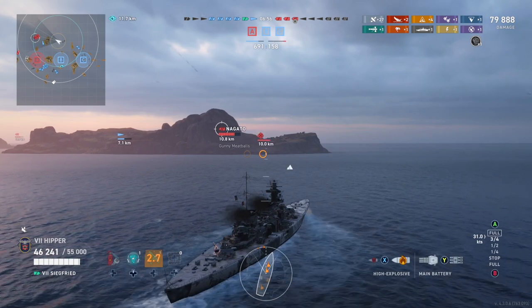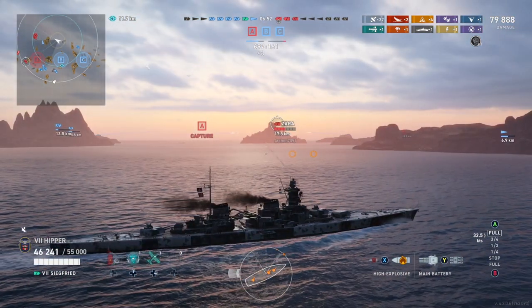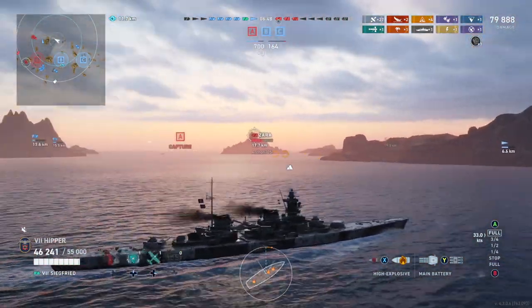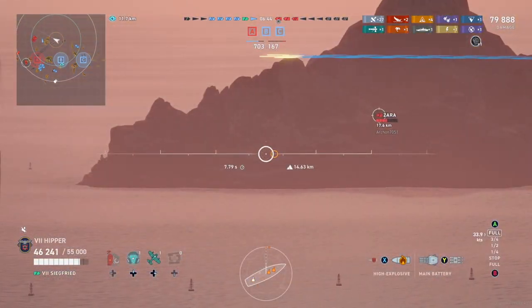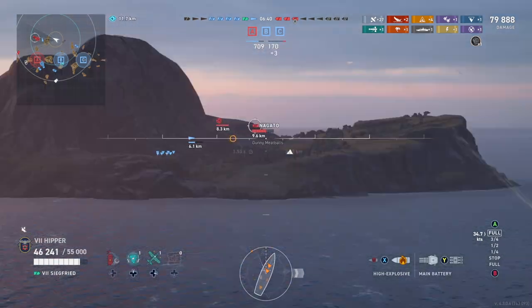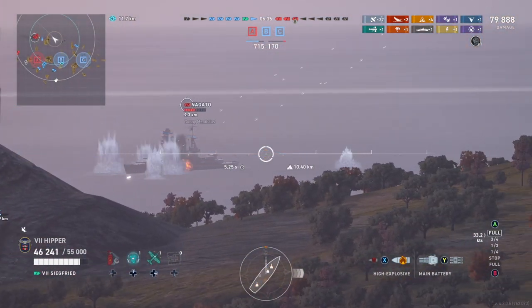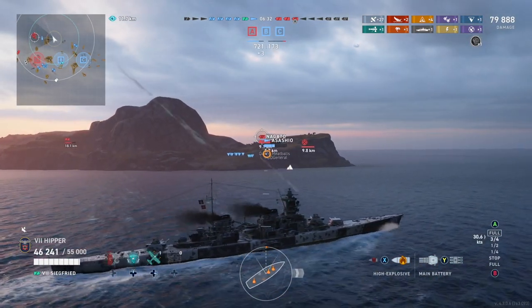That's really the secret to German high-tier cruiser play: get in there, get into a very good spot — probably behind an island — but at the same time you're able to actually fire on the enemy, just like I did in the beginning. If you just sit behind an island in cover but you're not able to do anything, then you're doing it wrong. It's very simple.